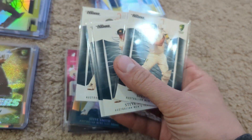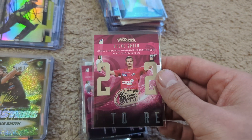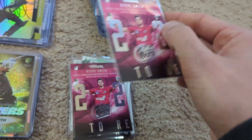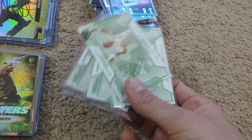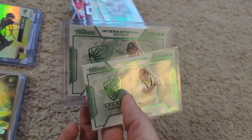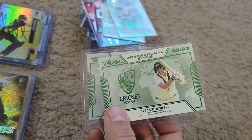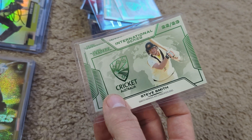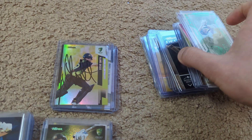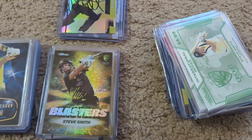This is the test version base card, and this is the test parallel. There's another set called Season to Remember — there are three cards to complete the mini set for each team, and the Steve Smith is the middle card for the Sydney Sixers. Then there's the international series, with a test version and an ODI version — this one is commemorating an unbeaten 200. There is a parallel version of these that's a case card I haven't picked up yet, but I'd like to get one. That's most of the inserts; there are a couple variations I don't have, but I've been really trying to target all the different Steve Smiths.